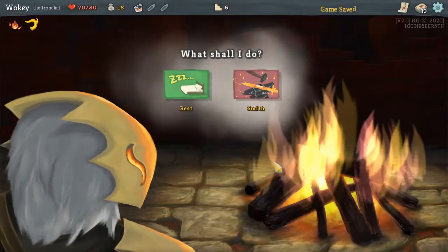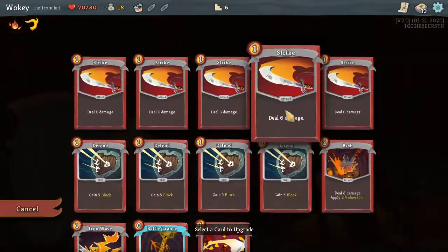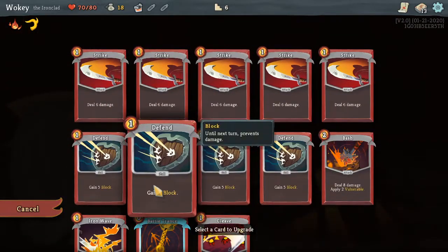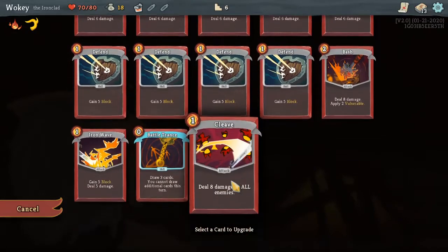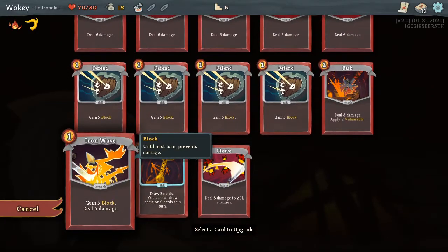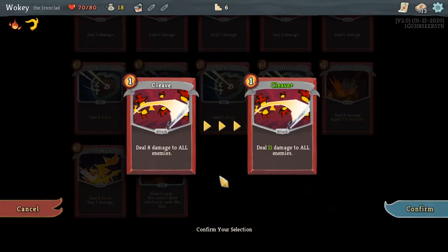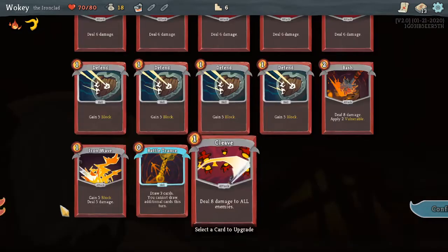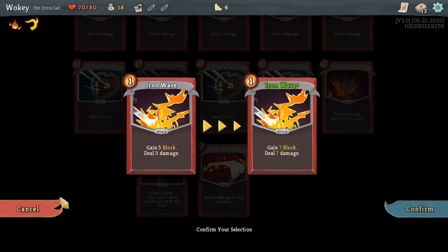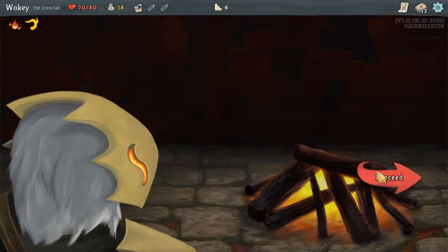Bonfire time. I'd rather just use the smith. I kind of like this move. Cleave is also very good — eleven damage. That's really good. I'm going with this. Proceed.